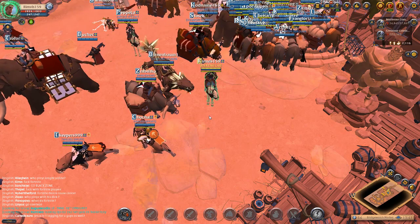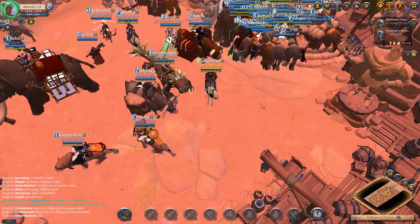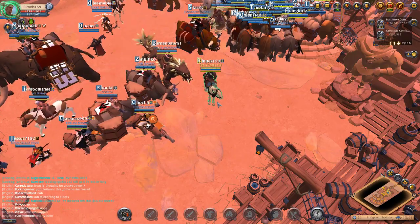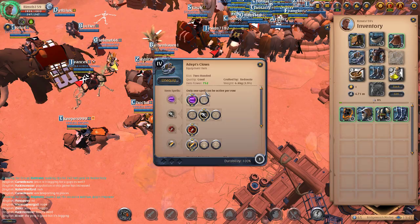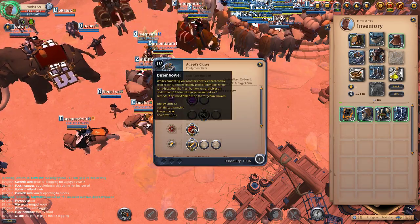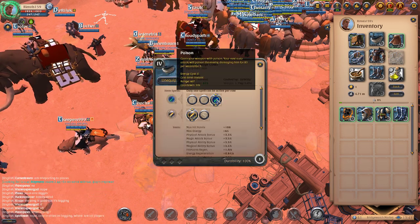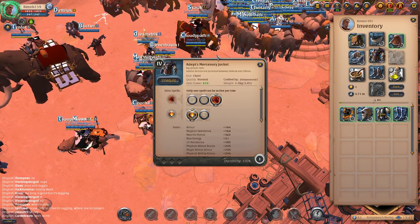Hello guys, welcome to this video. Today I'm gonna show you one of the best PK builds that I recommend you to use as a beginner. For this build, all you need to do is get close. Put sudden armor dash and deep cuts on your helm, and use mage cowl.